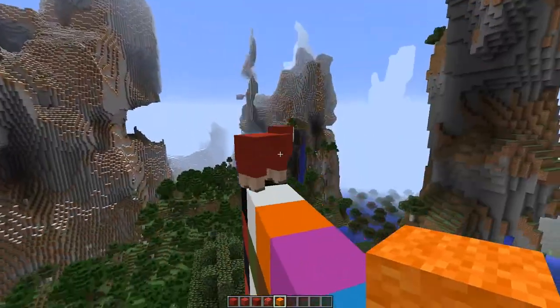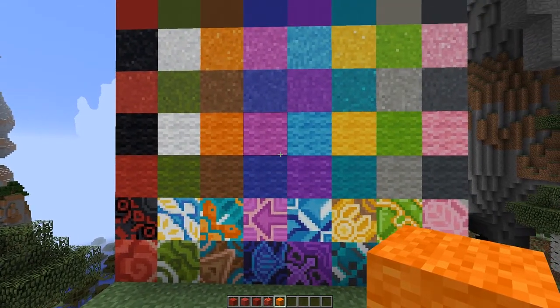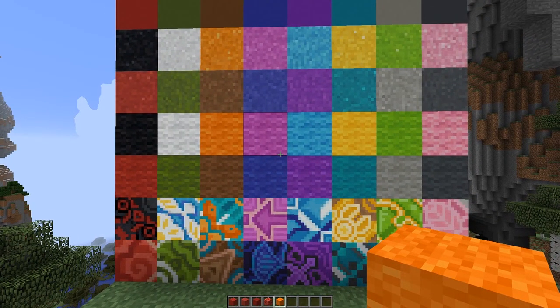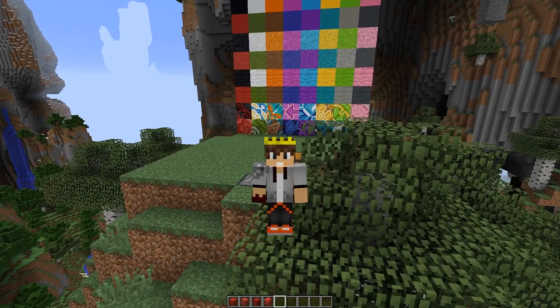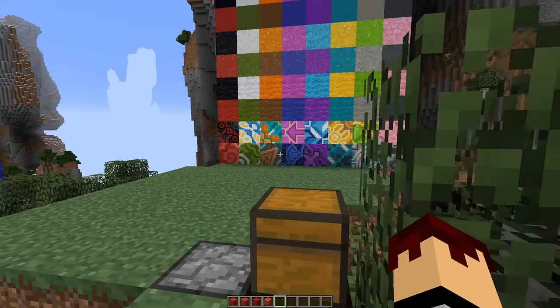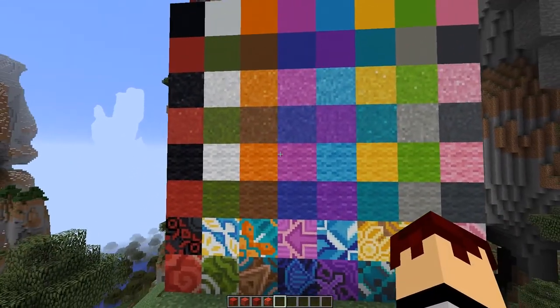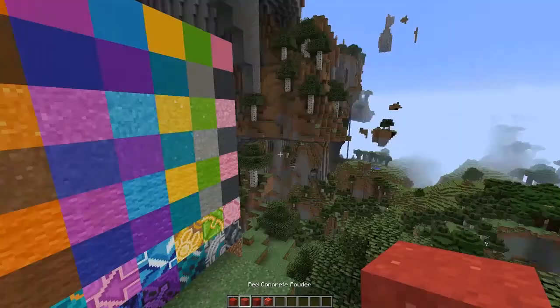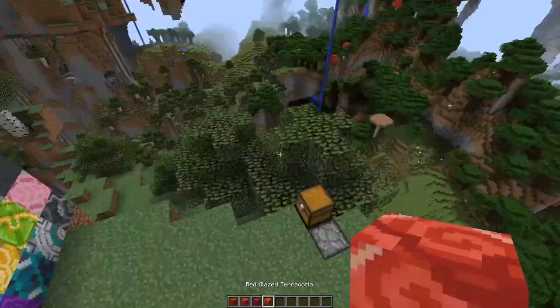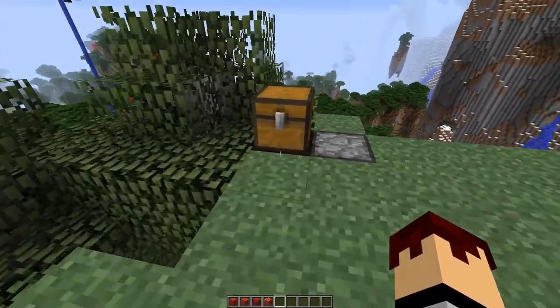The change happened to sheep too, and you probably can't even see it, but if I were to take a screenshot and compare it to a screenshot with an older version of Minecraft, you'd probably be able to tell that the colors were a little bit paler. But that's not the cool thing happening here — the cool thing is our three new blocks: concrete powder, concrete, and glazed terracotta.